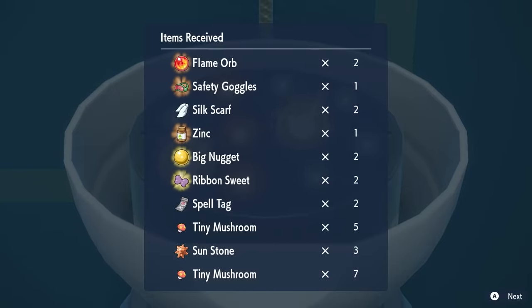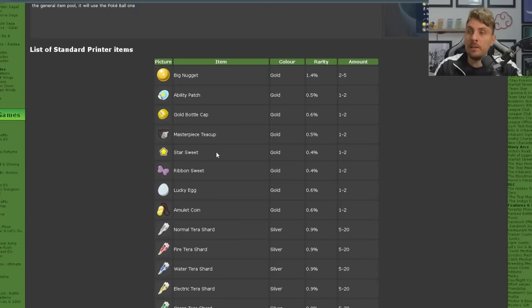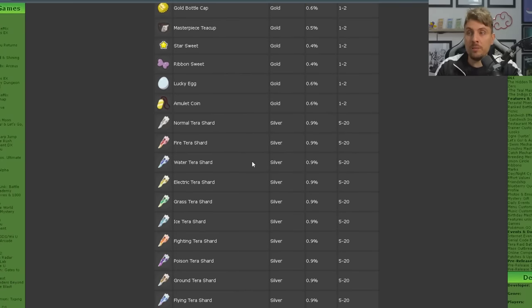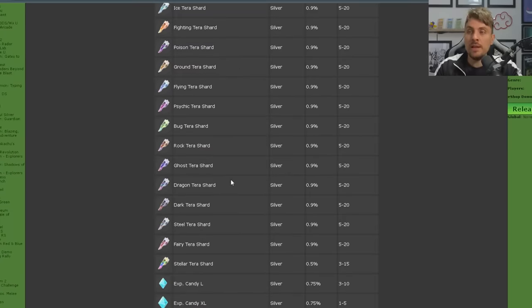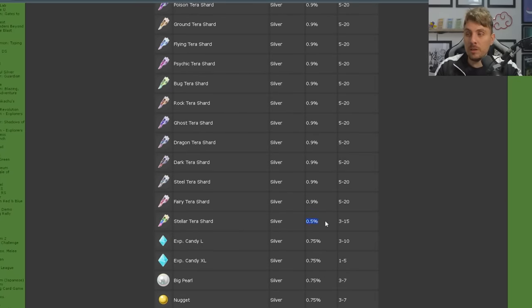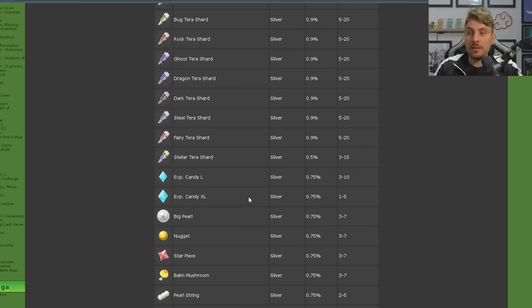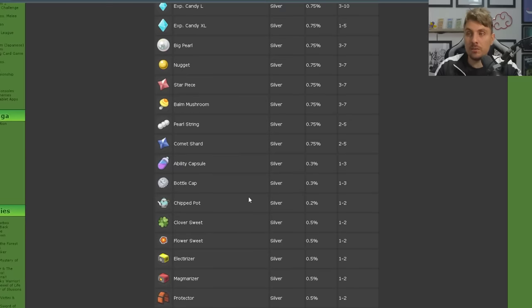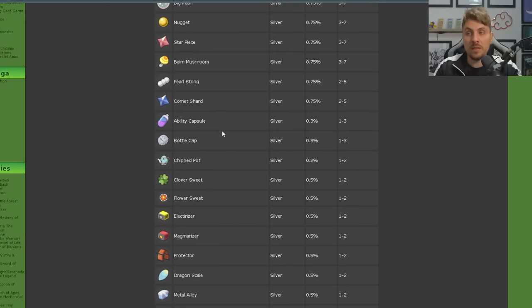I managed to pick up a few of those over about an hour of using the machine. You'll also get useful items like the Lucky Egg and Amulet Coin, which seem to have slightly higher rarity weighting. Big Nuggets are probably the most common gold drop. Silver/Iron drops consist mainly of Tera Shards, those rarer Stellar Tera Shards, large XP Candies, Big Nuggets, Big Pearls, Ability Capsules, and Bottle Caps.